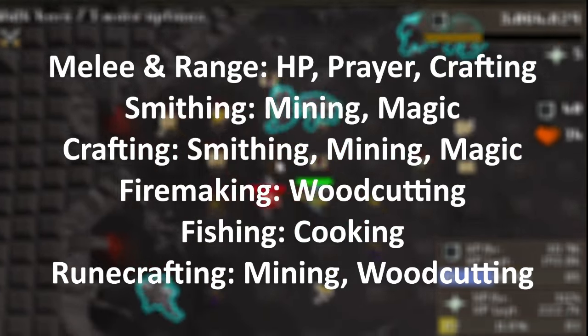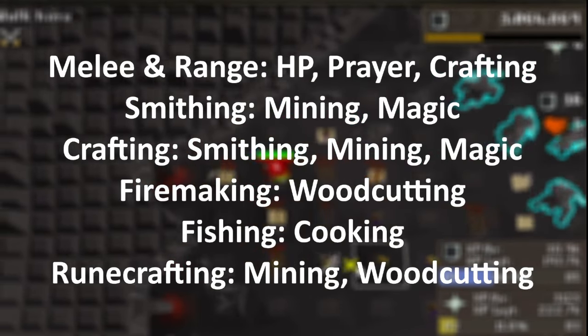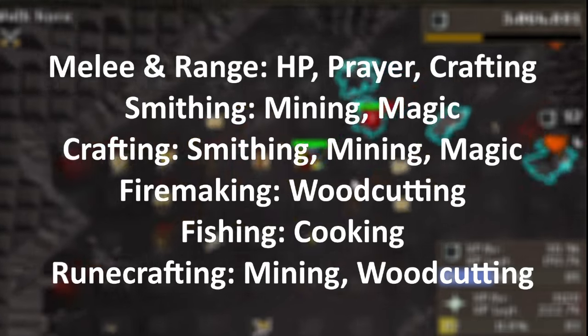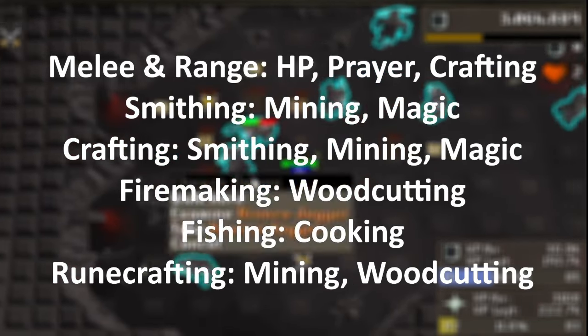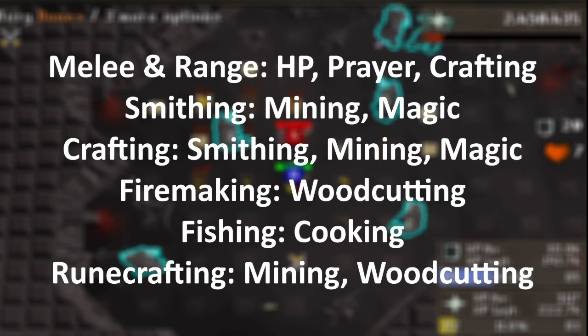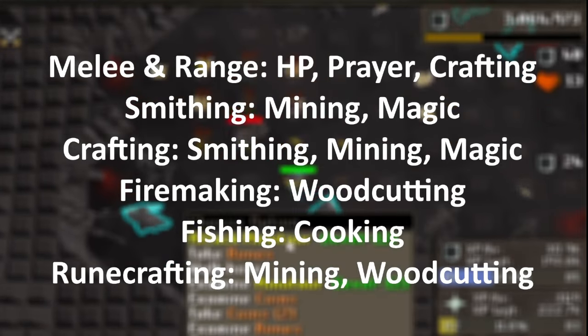To note quickly, HP, magic, mining, and woodcutting are considered zero time skills here. This is because you shouldn't need to spend much, if any, time training them on their own. As a result, these 4 skills do not give EHP.